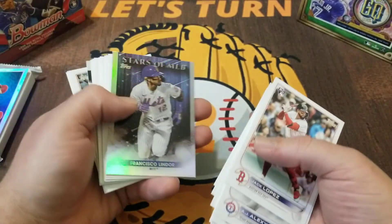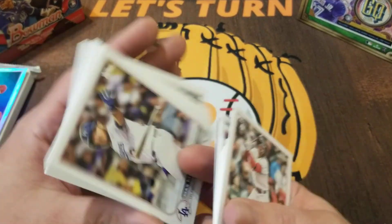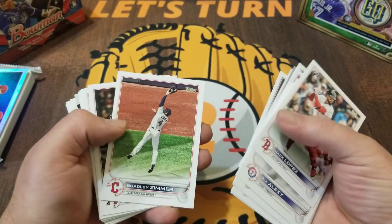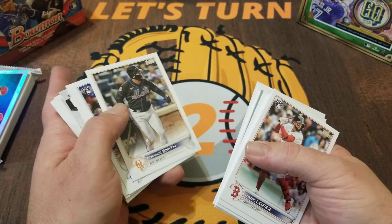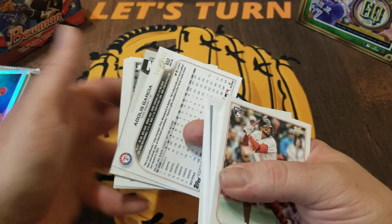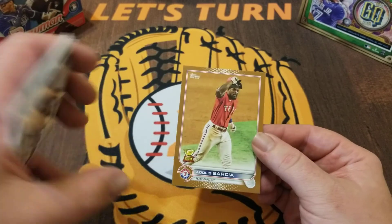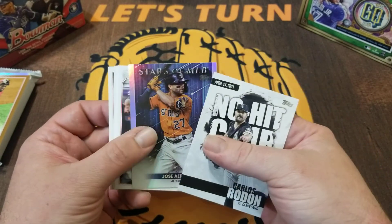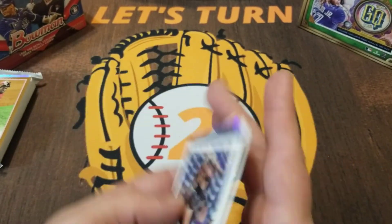Turn the notifications on so you know when I release that video. Francisco Lindor, Max Muncie. Of the rookies in this series, the only one that would make my possible best catch video is probably O'Neal Cruz. We do have our first gold here — upside down Adolis Garcia — nice to get a numbered card. Carlos Ordonez, Altuve, and we end with a Velad rookie and Zach Gallon.